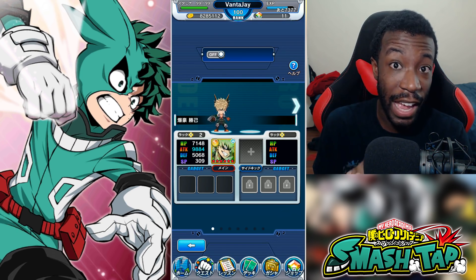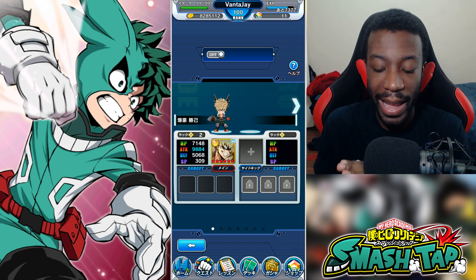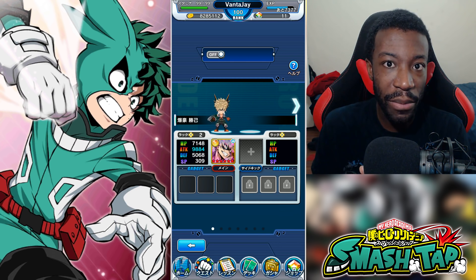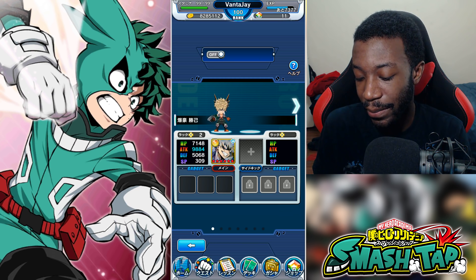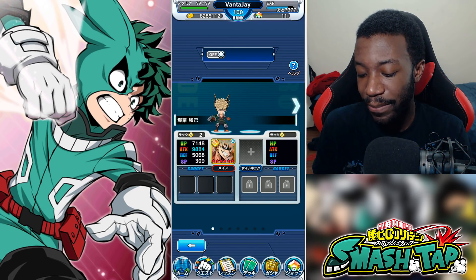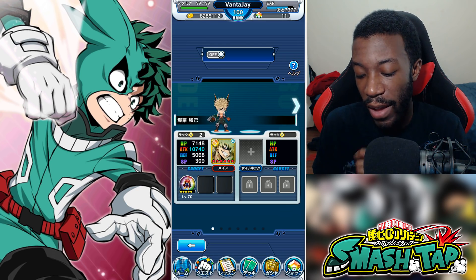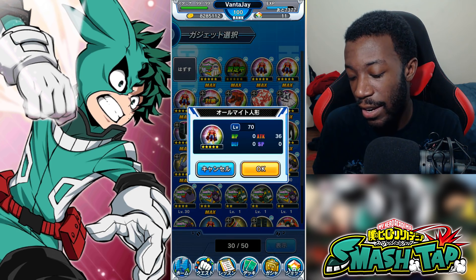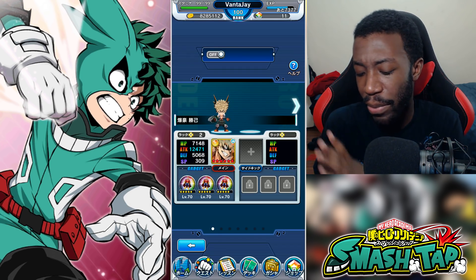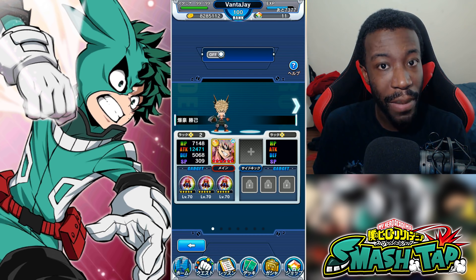Let me show you what this gadget can actually do in terms of boosting attack. So this Bakugo here is sitting at 9,800 attack — that's pretty high, mainly because he's rainbowed. Let's add one 5-star All Might figure. Now it's already above 10k. Let's add another one — 11,000 attack. Let's add a third. Boom — 12,400 attack with three All Might figures. That is really good.